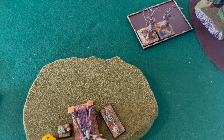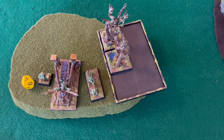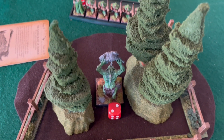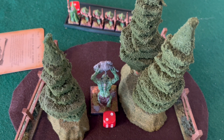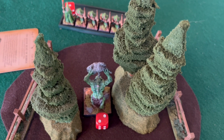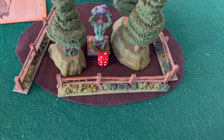Bottom of turn four: the Treekin wheel and are in prime charging range of the Doom Diver. My opponent's General's unit rallies, and during his magic phase he manages to cast Savage Beast of Horrors on his General, giving him the full fighting buff going into turn five.